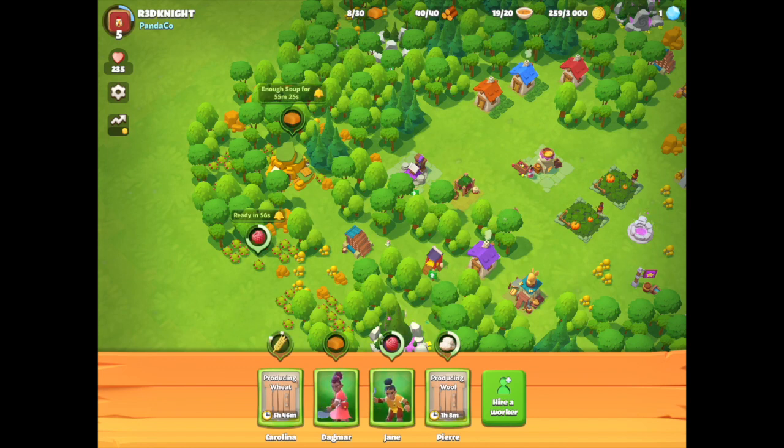You can see the characters' progress — a completed task is the whole circle done above them. You can see Dagmar's working and the soup counter is going down, now at 19 to 20. I've got to maintain enough food to keep her going. Jane has done a wonderful job on harvesting the berries and she's now free to do something else.